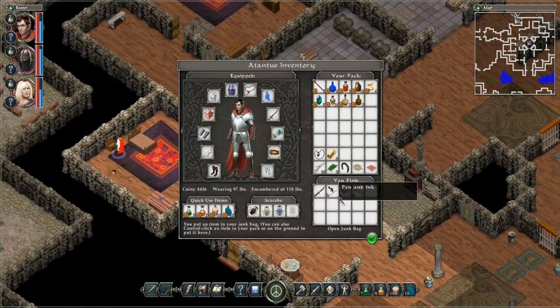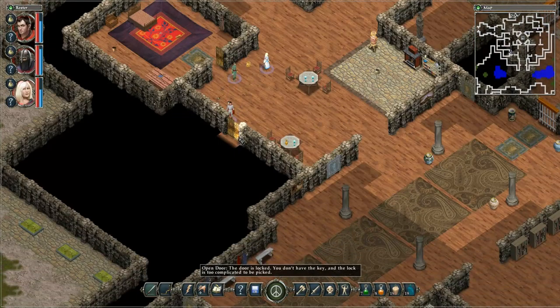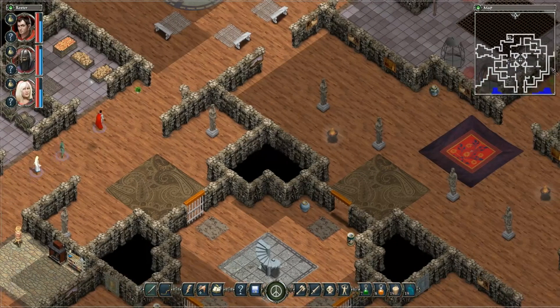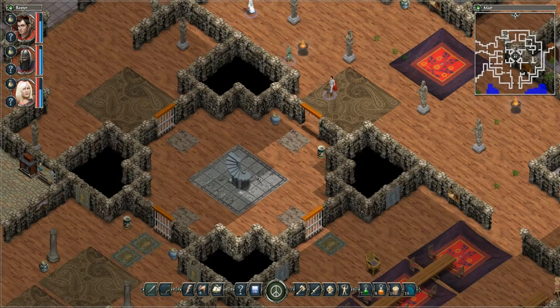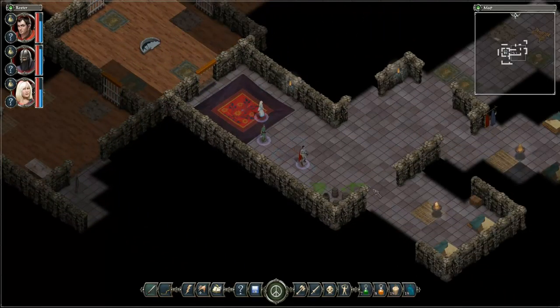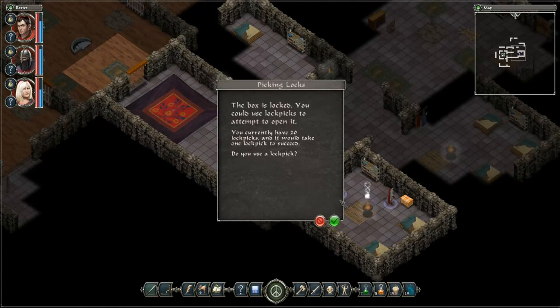Dagger, sword, gold ring — thank you very much. Now you can keep your pipe. This is also unpickable. Cellar stairs — we cannot access those yet, so let's go upstairs. And again, only one path to take. That makes things easier for me, with my chronic indecision.